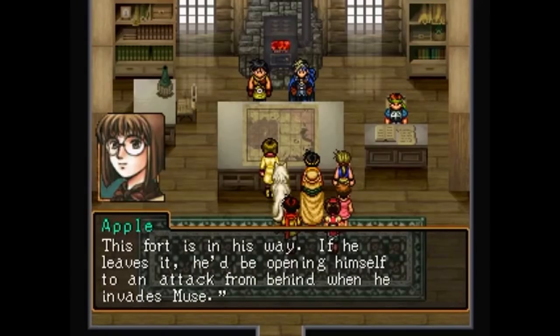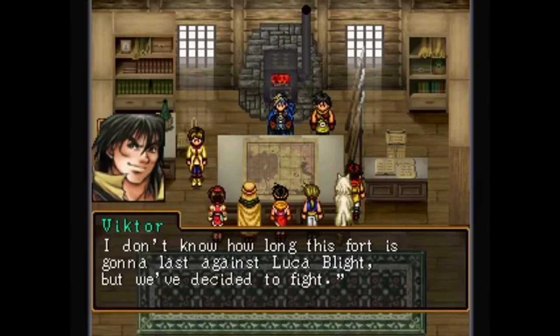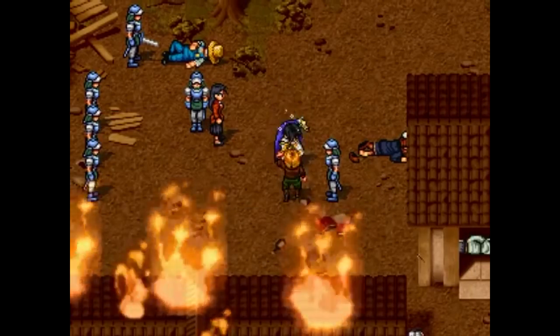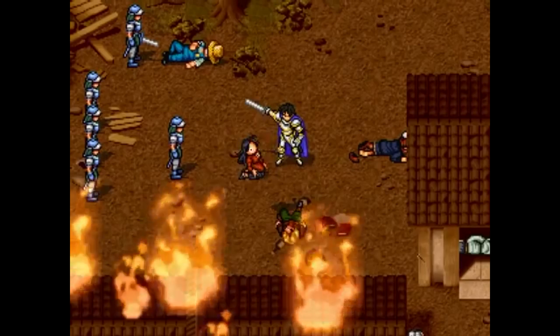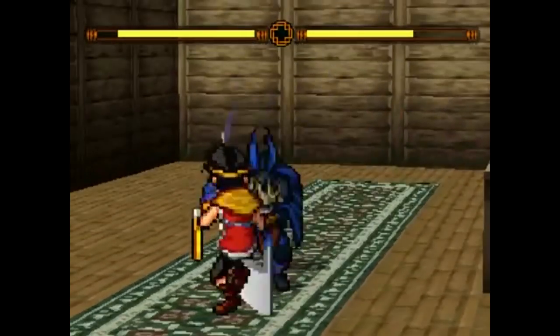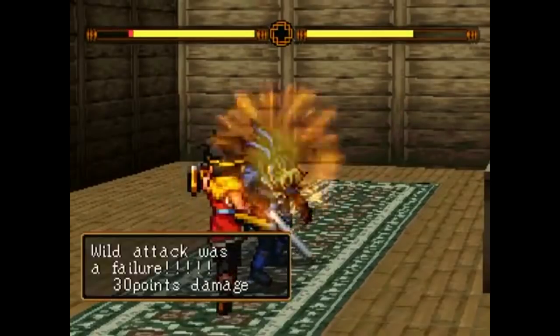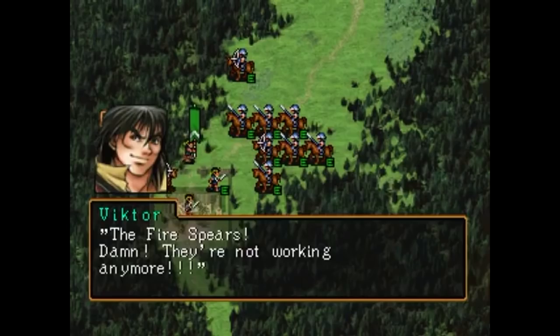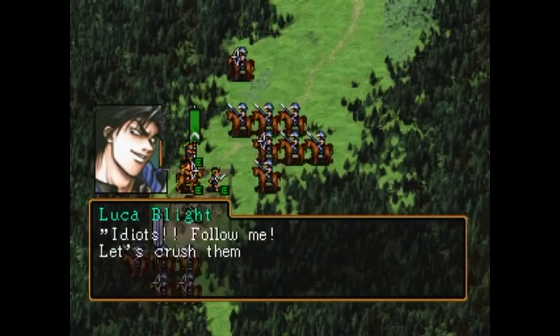Given his route, this mercenary fort is next in his path. As they prepare for Luca's warpath, they see Luca himself destroying the next village, taking his time to personally slaughter townsfolk. Ryo and Joey decide to pledge themselves to Viktor and Flik's mercenaries, and after proving himself in a duel, Ryo is given command of his own company. While doing their best to defend against Luca's armies, Luca outmaneuvers them and the fortress is lost.